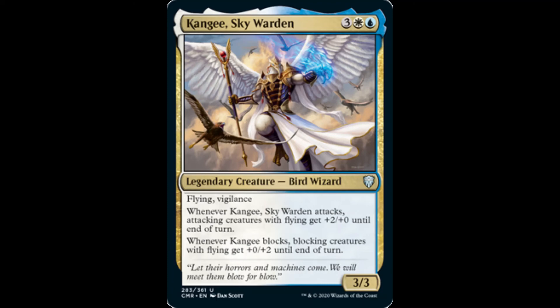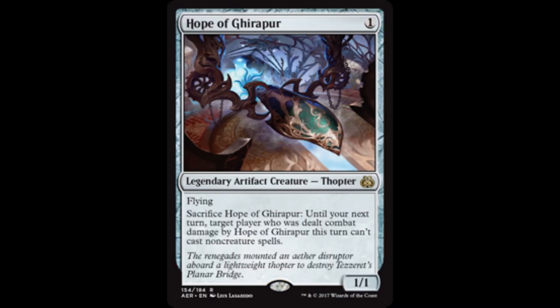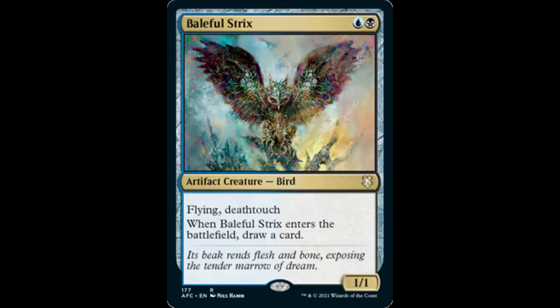Or include all of these generals in the 99 of an Alela, Artful Provocateur deck inundated with flying artifact creatures like Hope of Ghirapur, Hovermyr, Silver Raven, Baleful Strix, and Ornithopter.